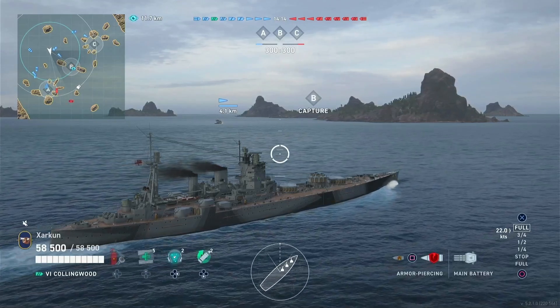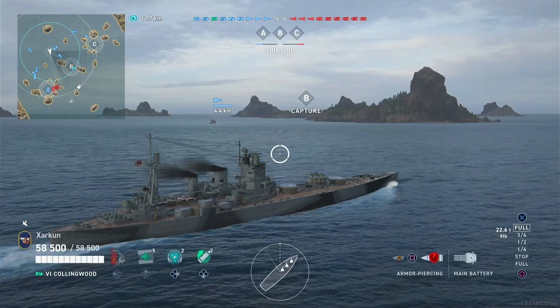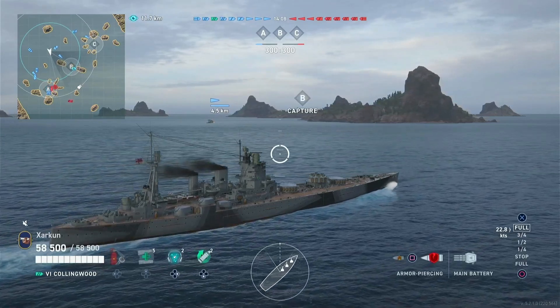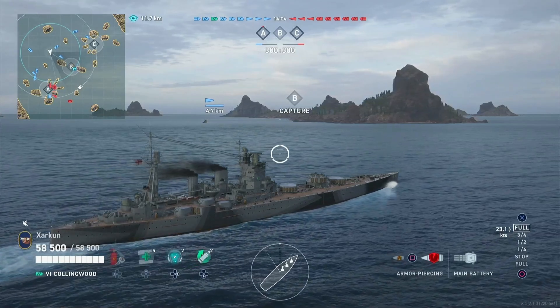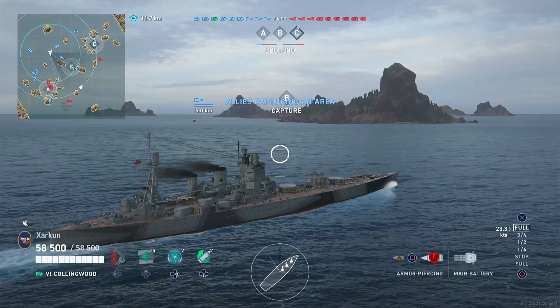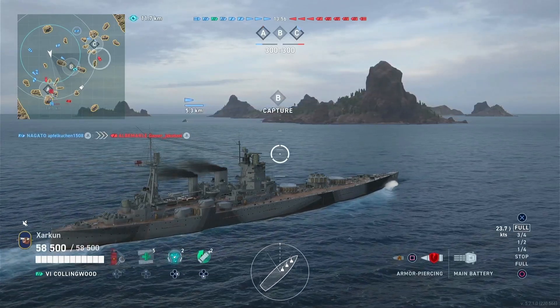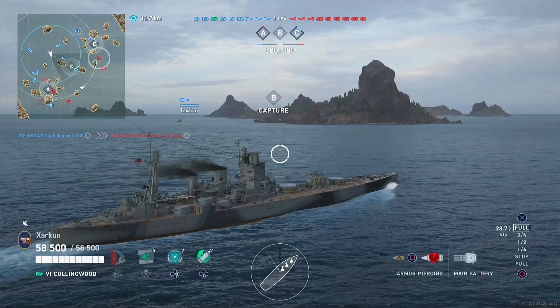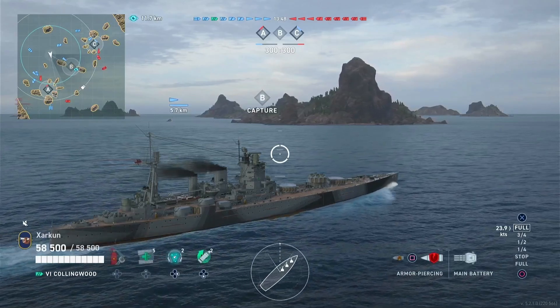HMS Nelson was removed from sale on that game and replaced with this thing because, as I said, it was considered too powerful. And it's here along with Nelson in World of Warships Legends, and like its relation to that ship on World of Warships PC, Collingwood is 100% inferior in pretty much every meaningful way. And I'll get into telling you why.